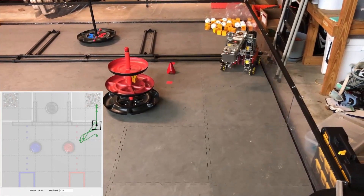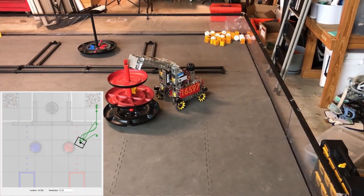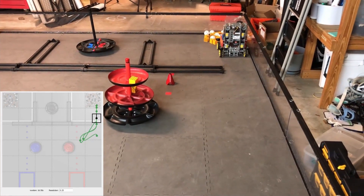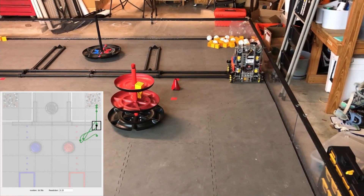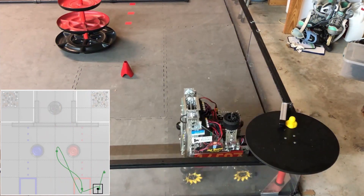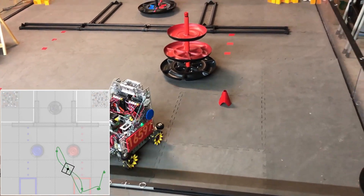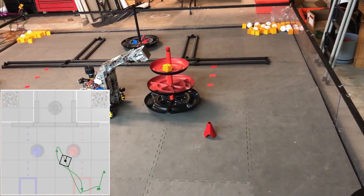In Autonomous, a robot is able to deliver the preloaded freight onto the correct level of the shipping hub, then goes into the warehouse to cycle two more freight, and parks fully in the warehouse. We have an additional Autonomous, which delivers the duck onto the floor, then delivers the preloaded freight onto the top of the shipping hub, and parks completely in the loading zone.